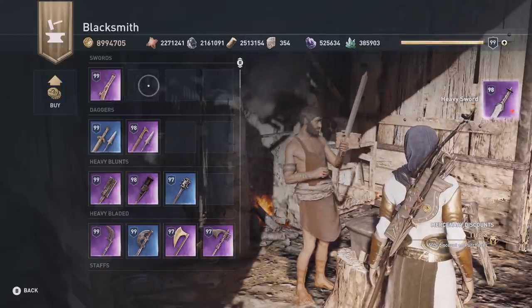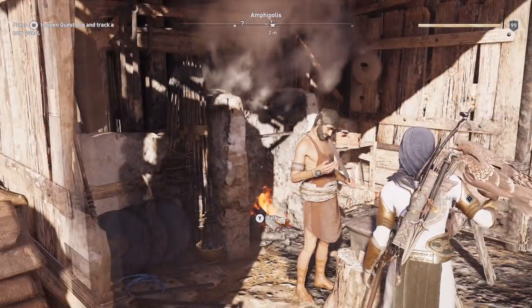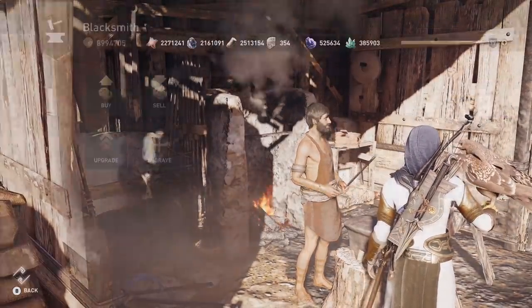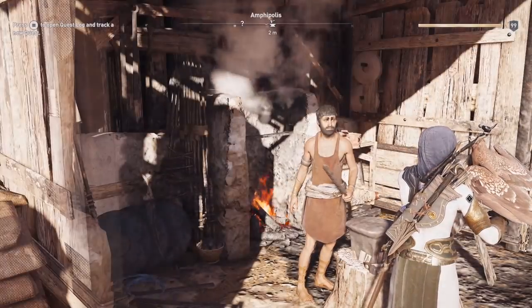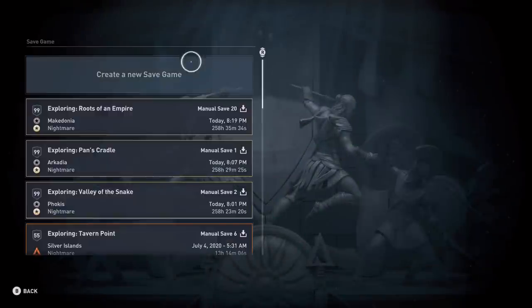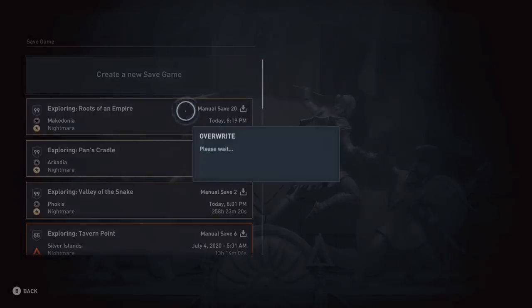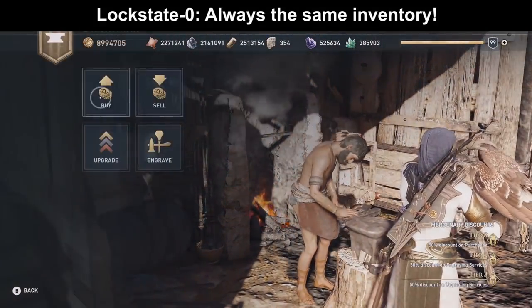When you buy it, he only has the Korra sword left in his menu — that's the item he will always have left. So when we talk to him again he also has the Korra sword left. After buying something we have to save, otherwise we'd lose our sword. So we make a save and save-lock this blacksmith. He has a save lock state of 0 and will always show the same inventory no matter how often we reload.